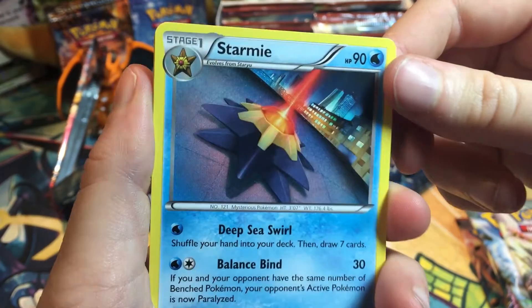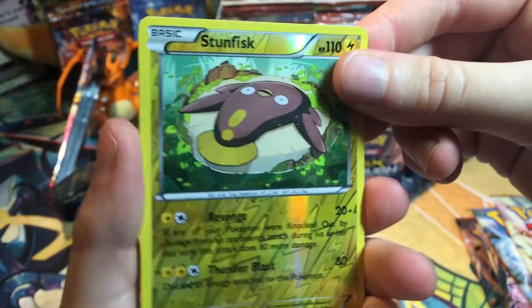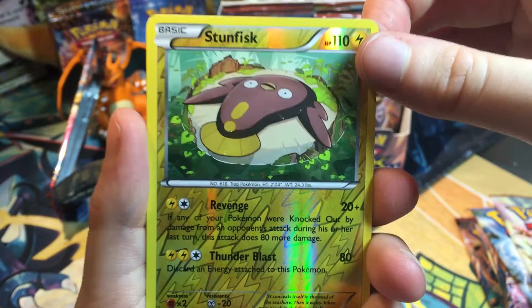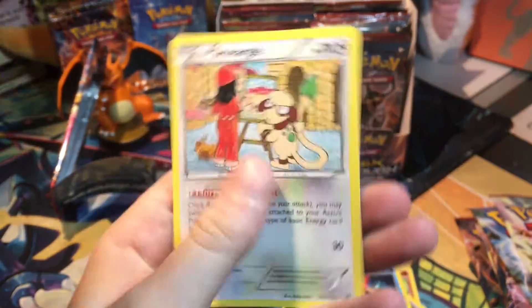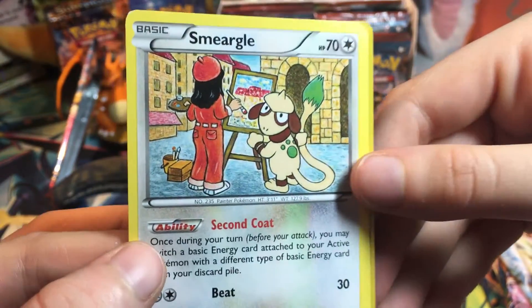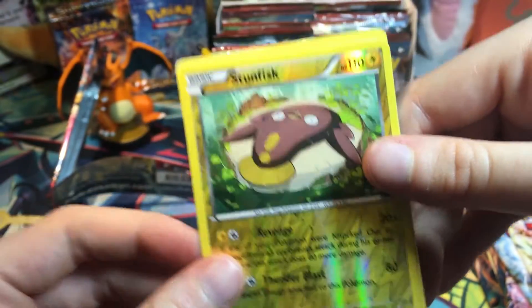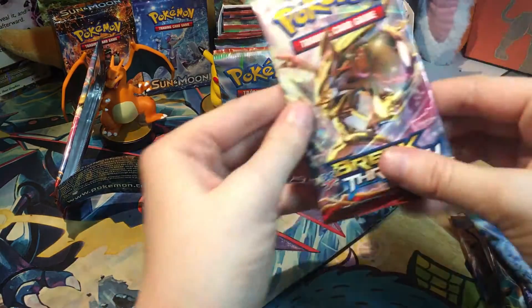Oh cool, Starmie - it's like projecting into the sky. Oh, Stunfisk is literally the worst. I will argue anyone that this Pokemon just shouldn't even exist. And we got a Smeargle. Nice, this is a cool card. I love it - it's like it's drawn, just like how Smeargle would draw it. Stunfisk is just not my favorite.